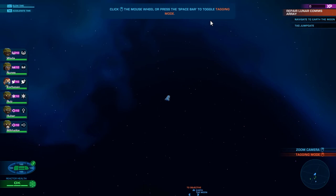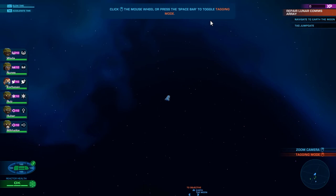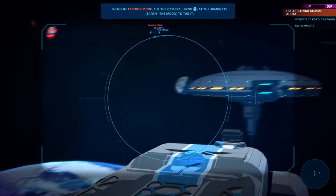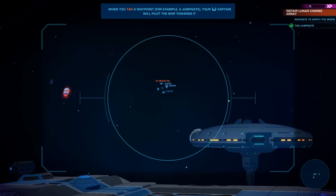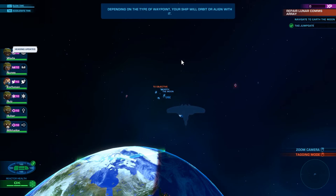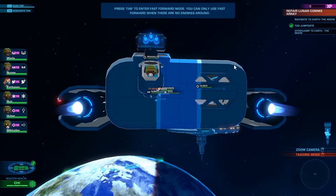Click the mouse wheel or press space bar to toggle tagging mode. We're in tagging mode. While in tagging mode, aim the camera at the jump gate. Where is the jump gate? When you tag a waypoint, for example a jump gate, your captain will pilot the ship towards it. Depending on the type of waypoint, your ship will orbit or align with it. I guess this is a good view.